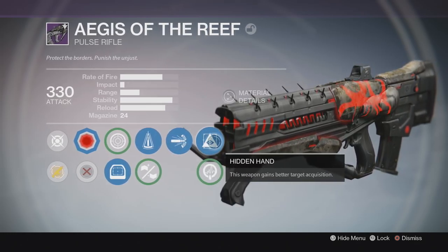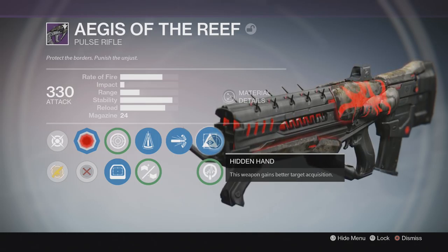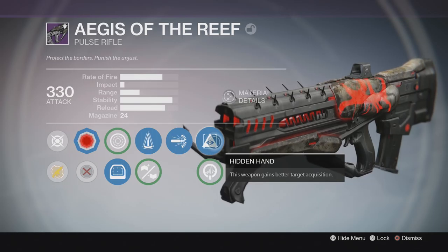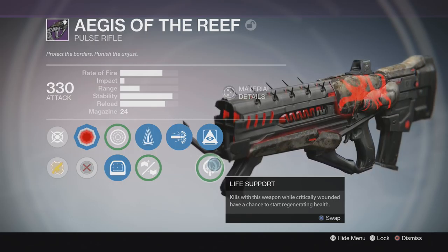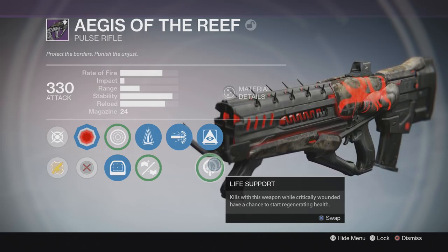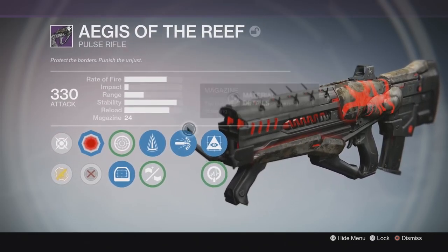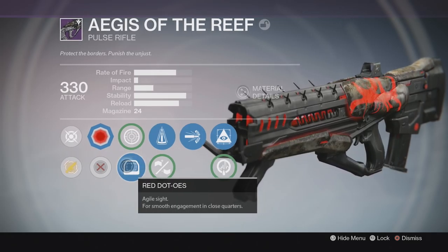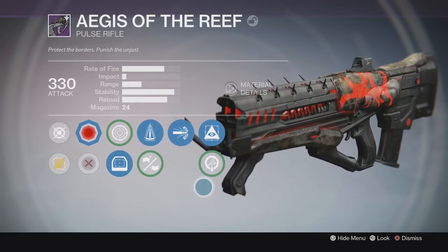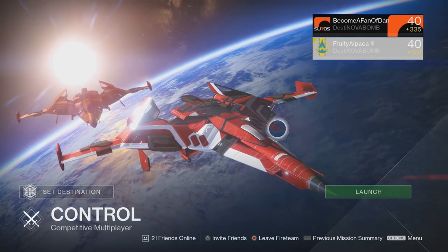On the final tree we got Hidden Hand — this weapon grants bonus target acquisition. Basically it's going to be easier to get on the head of those enemies and get those sweet headshots. Really like this perk. I also had Life Support, where kills while critically wounded have a chance to start regenerating health. This is probably the better choice, but I'm going to use Hidden Hand because why not. I've got such high stability, I kind of want to make this as much of a laser beam as I can. I was also lucky enough to get the red dot sight, so it's going to be really easy to target people, and I think overall I could get at least a 2KD with this gun.